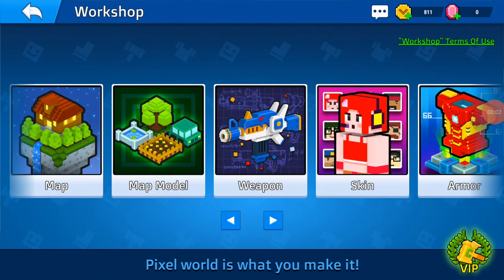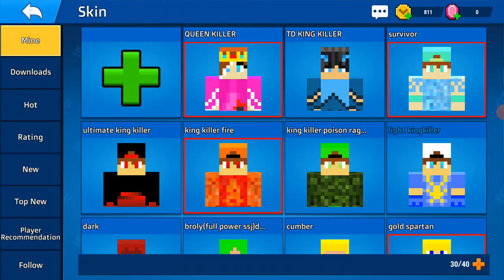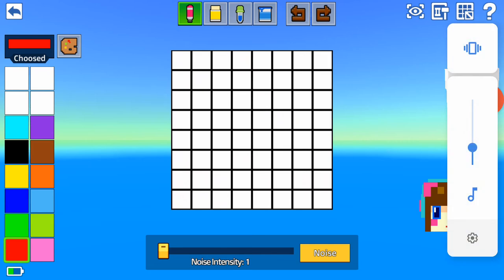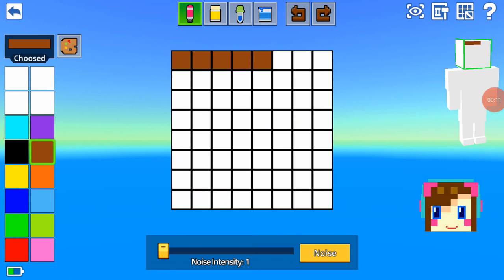Hey guys, today in Cop and Robber we're going to make a new skin because I like skins. So today we're just going to build a skin — we're going to go up with the hair first.